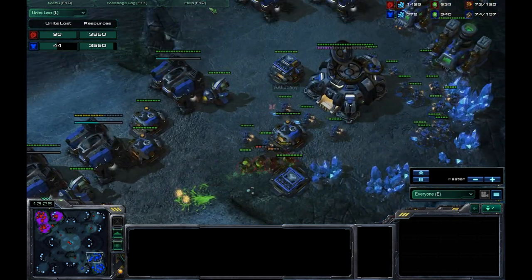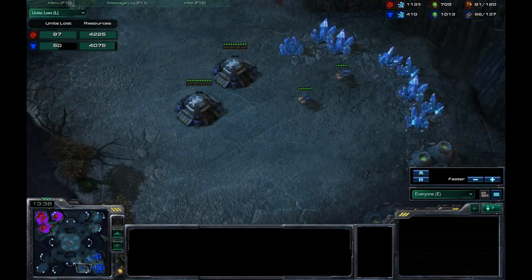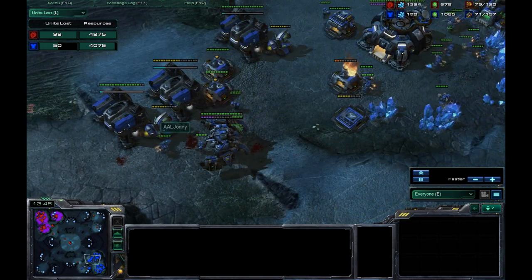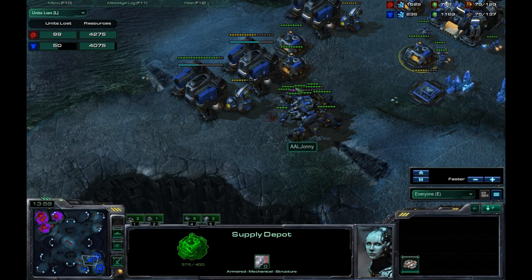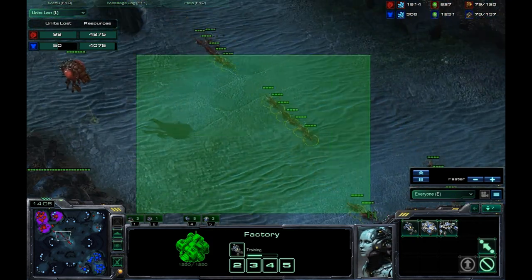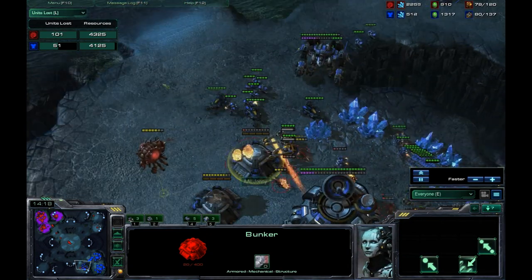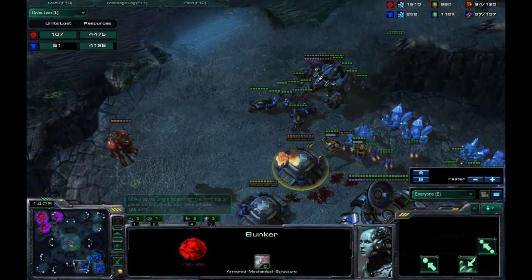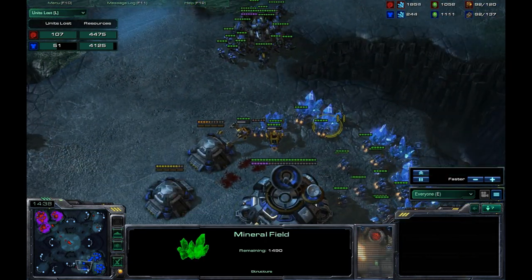Looking at units lost, this was a spectacular play by him. He's still slightly behind by 100 minerals, but it's now 3-base to 3-base, and the Zerg player needs to be ahead by a base to stay technically ahead. I lost my whole army because of that misread. My reaction is to produce a ton of Hellions since he's going to keep making Zerglings. He pretty much sacrifices everything to take out my bunker, but I was able to save it thanks to this MULE.